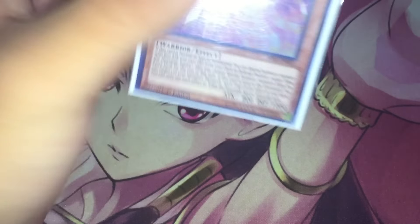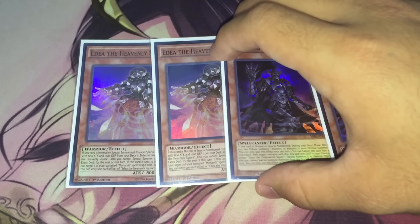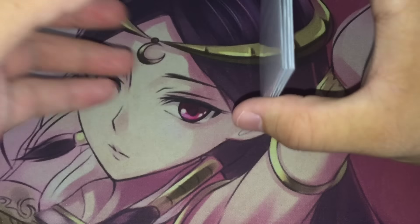Moving on to the other monsters, I'm running two copies of Edea and two copies of Eidos. With the Quantums you have a lot more tribute fodder, but Edea and Eidos are still really important. They're great tribute fodder, but the biggest thing they bring is helping you toolbox your banish pile. When testing without them, you really have problems with banished spells — you have no way to get them back after banishing them with Pantheism, Prime Monarch, or your Ether effects. Two Edea and two Eidos gives the benefits without overloading your hand with fodder.